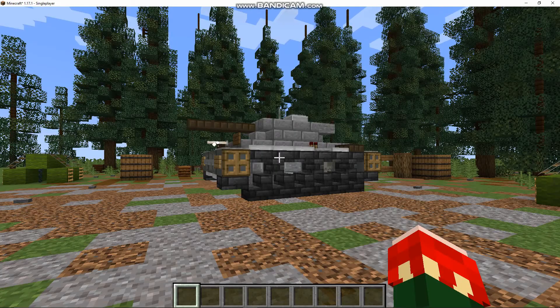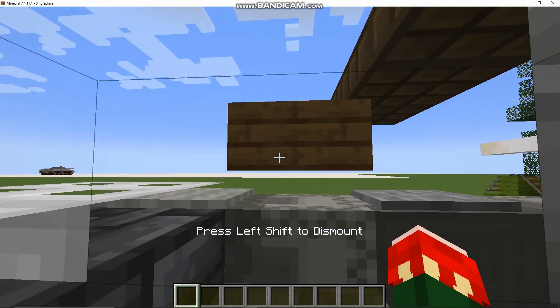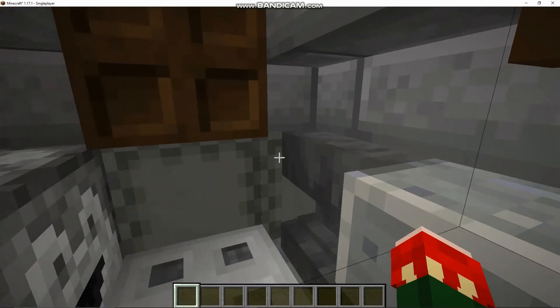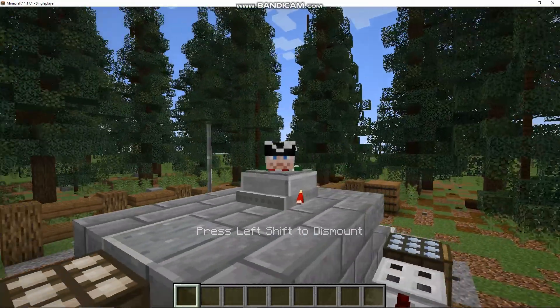This would not be one of my tanks if it did not feature an interior. If you click here, you can access the driver's seat. If you press shift, you get out and you are in the interior of the tank. One of my favorite features of this tank is the Commander's Cupola — if you click up here, it looks just like a Commander's Cupola.